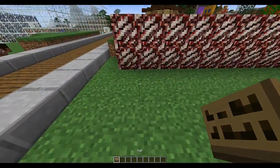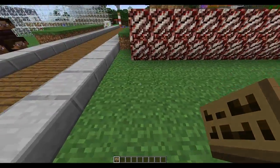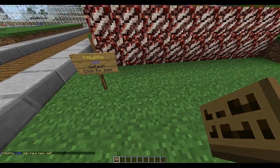First of all, we're going to go to the signs before we create an arena and show you some cool commands. Let's start by making the join sign: Kit Battle, Join. You can put the arena name on the third line, but it will go to the default if you don't.